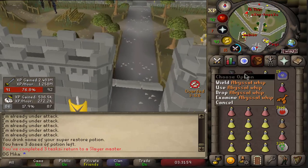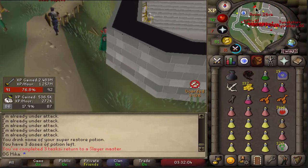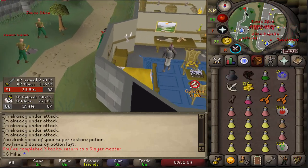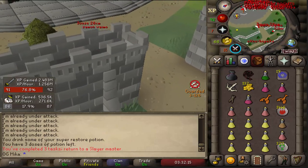I could go ahead and swap it to 07 for 20 to 30 mil. However, I think I'll keep it — the tasks that require me to be far away from safe zones I'll do with a Whip, and the tasks that require me to be in safer areas I'll do with a VLS. That's gonna be really nice.